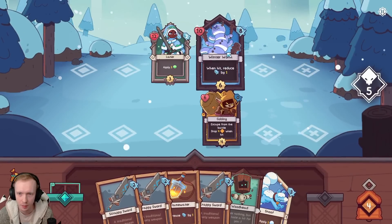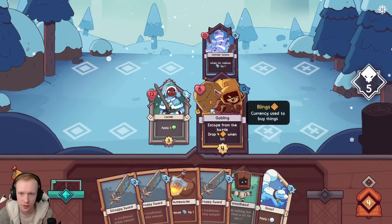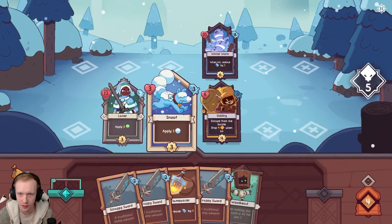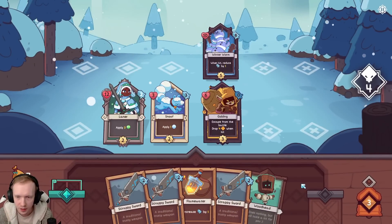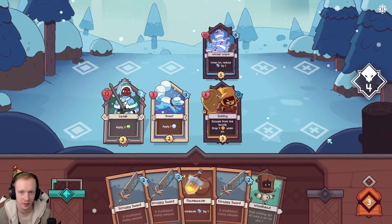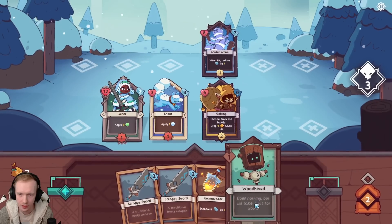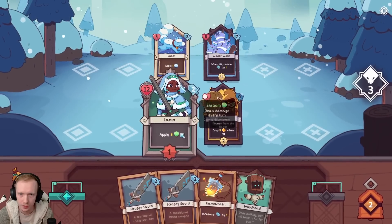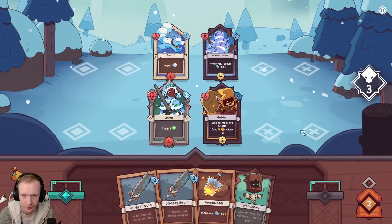When hit, reduce their attack by one. Escape from the battle. Drop four coins when hit. So this is sort of like a bonus enemy. We definitely want to get our allies out as soon as possible, so we're going to drop Snuffy here so they can start counting down. I can drag my allies around whenever I want to determine who they're going to attack. They always attack whoever's in front unless there's some special condition.